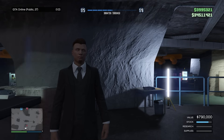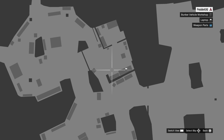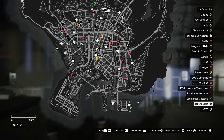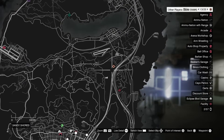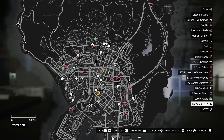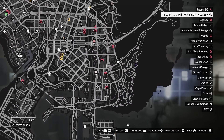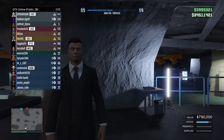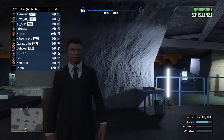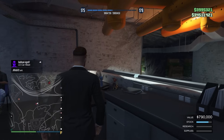I'm now in a public session with 27 people to do my sell mission. Selling in a public lobby can be daunting, but there are precautions to take. First, check the lobby and see what people are up to — if you see people flying around with Oppressor Mk2s, Raijus, or Sparrows griefing players, move on to another session. Also check the player list for modders: if someone is level 8,000, that's not legitimately possible, though it doesn't necessarily mean they'll grief you.